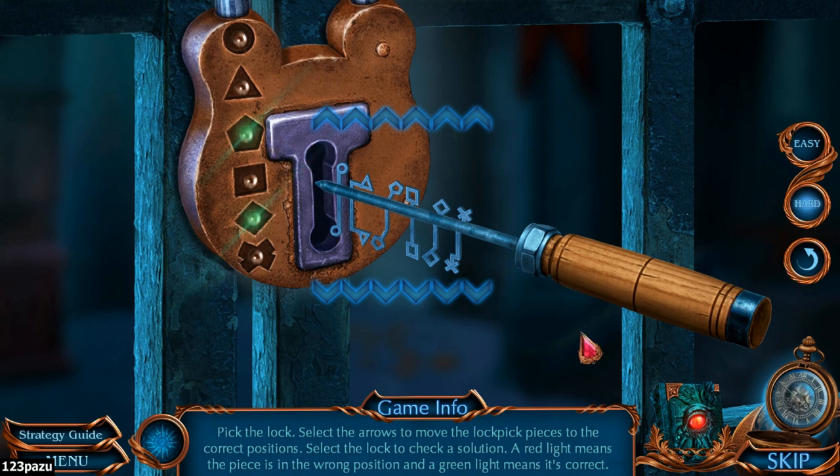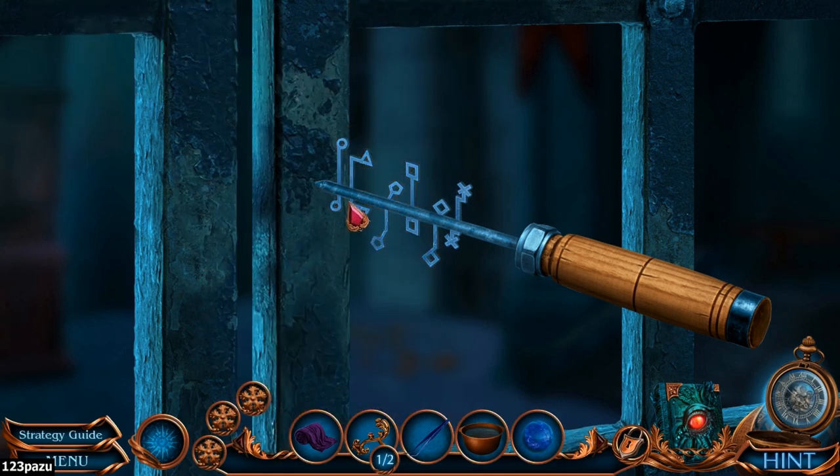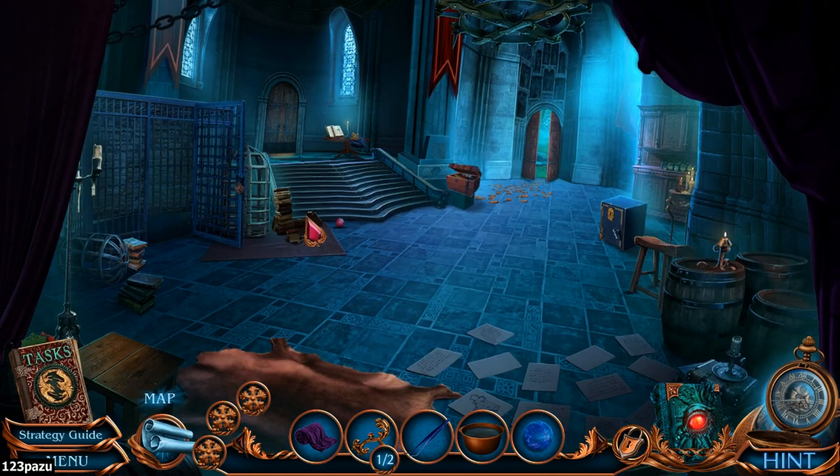Let me try this out. Select the arrows to move the lockpick pieces, then select the lock. This one and this one are correct — now move the other ones. All wrong. The final two — keep going. One more... we got it! He placed me inside this cage — okay that makes perfect sense. Now we are free!